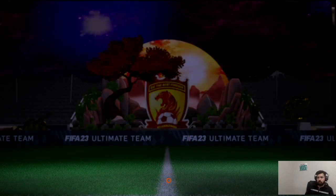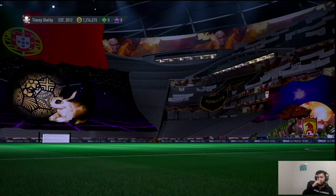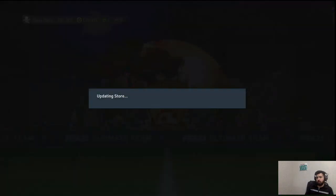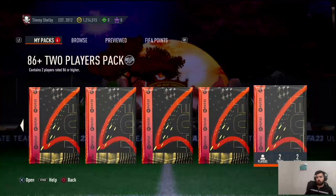Pair them up with Barella in the middle — it's not bad at all. But I don't think I've seen one icon out of that Shapeshifters pack. And I really want to get that Van Persie. That's really who I want. So let's go into this one first.